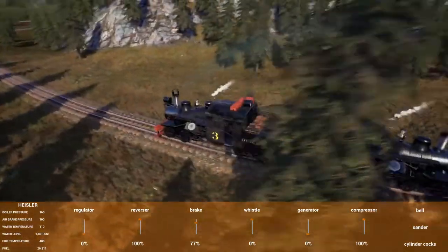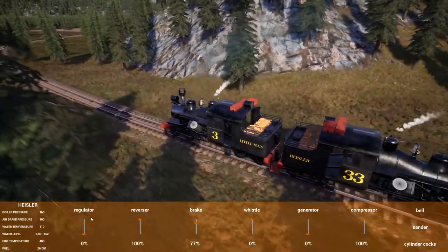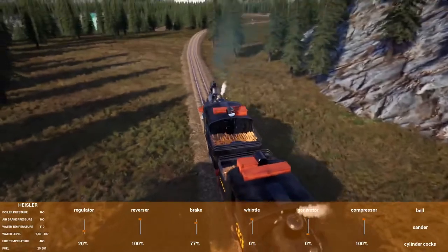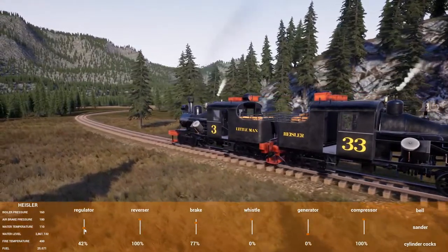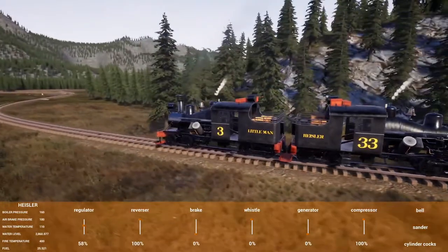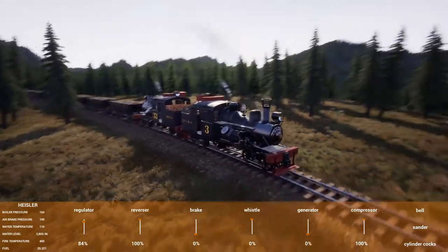I was going to relay the whole corner, but then the Class 70 flies around that corner no problem with the ten lumber cars behind it. So I decided I didn't necessarily want to relay the corner and tried to run this train up a couple more times. In the process, I figured out that if I detach them, it works just fine. That's what I do now, and then it comes out of there.